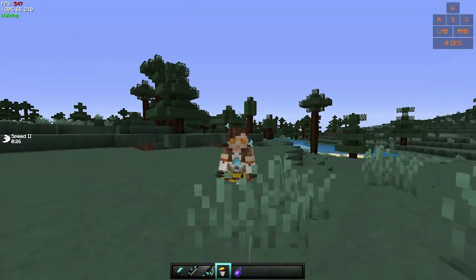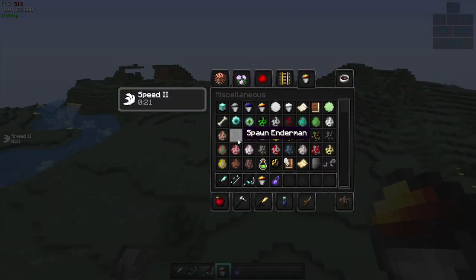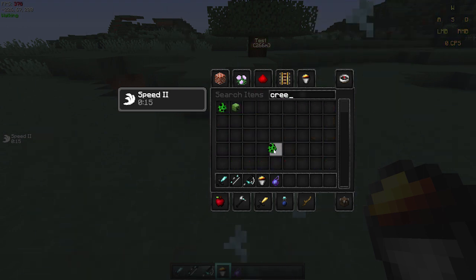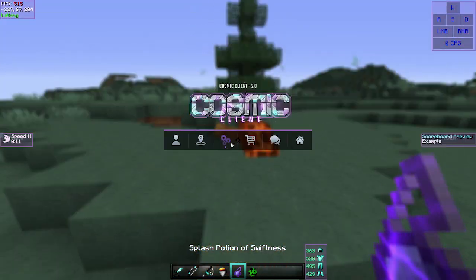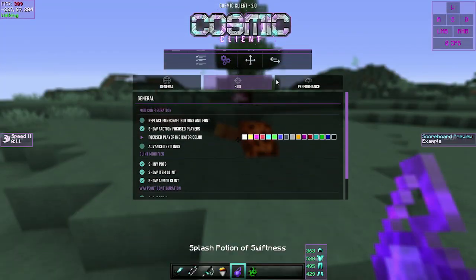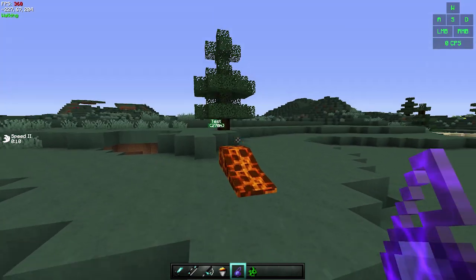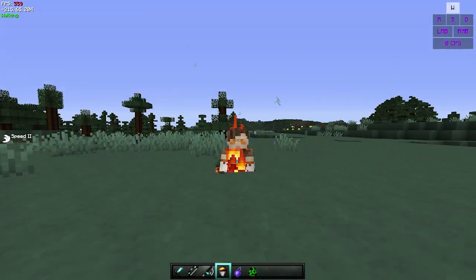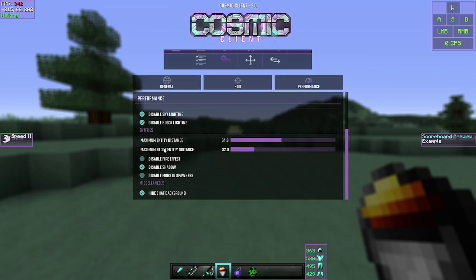There's also a Disable Fire Effect option. Testing it out with a creeper — I would actually turn this on because it's better for PVP: you can see when mobs or your opponent are on fire, so you'll know when they're burning. Definitely keep that on if you're using PVP.